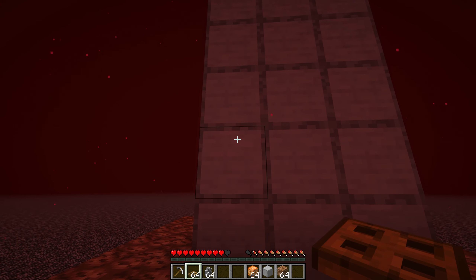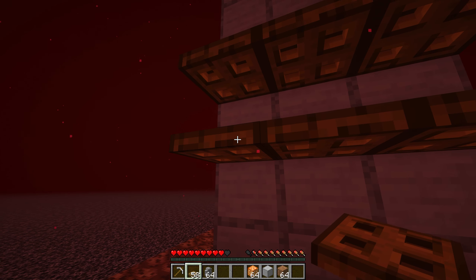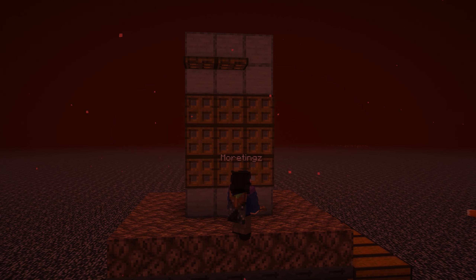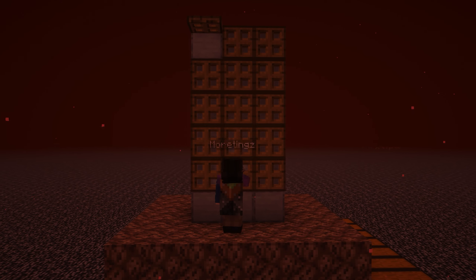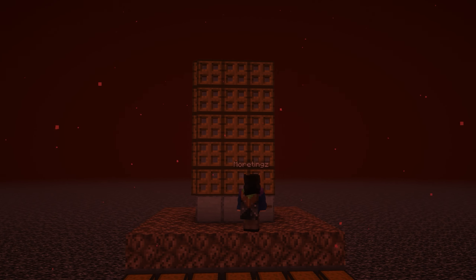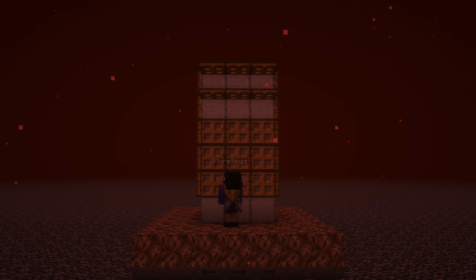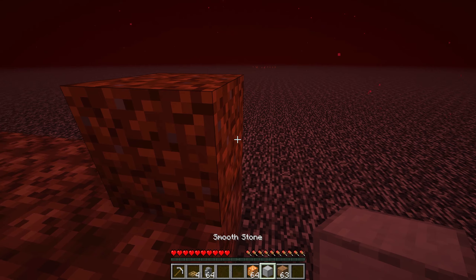On every side, place trapdoors and then flip them downwards. Then place the door to the north. Place a temporary block and outline the soul sand with building blocks.